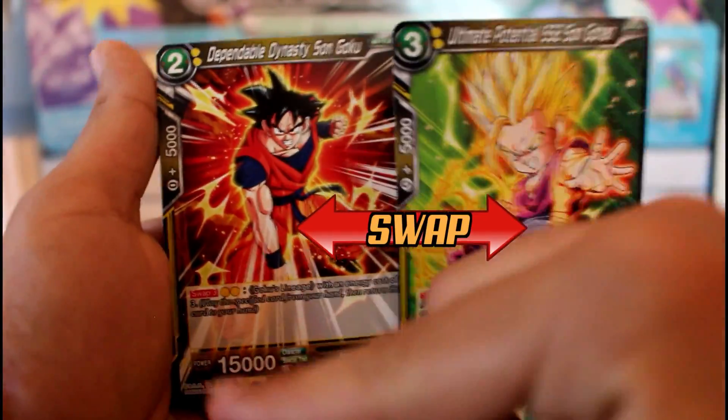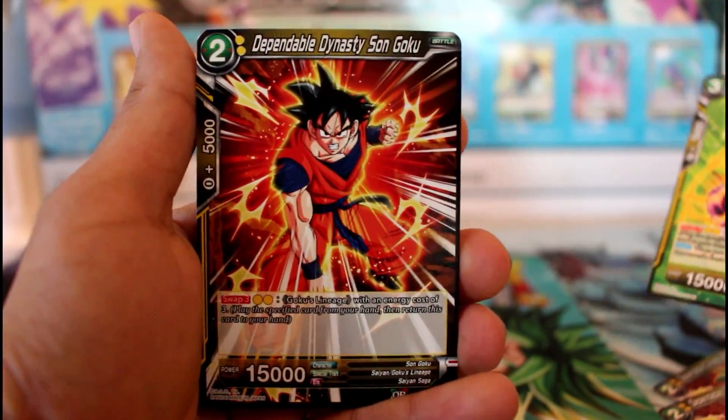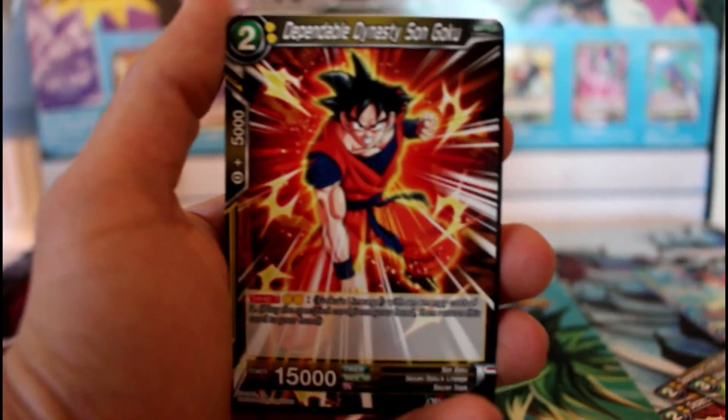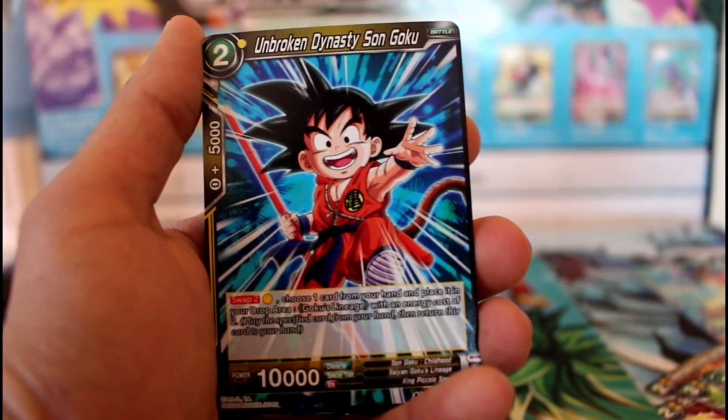You use two energies to swap for a Swap 3, get this guy back to your hand, and get the new guy in play. It's like a little chain reaction. How many of these do we get? We only get two of those — so they must be pretty darn good for the swap.